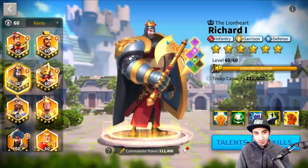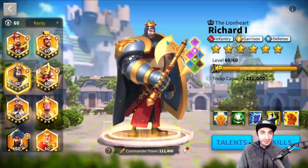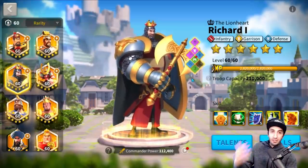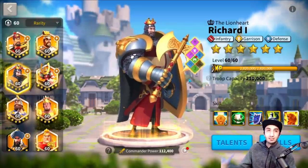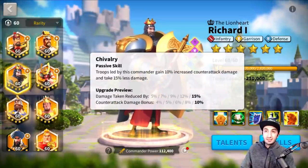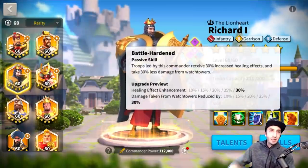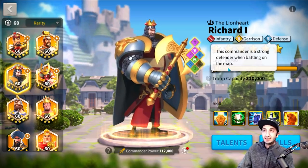Infantry in general tend to be the tankier marches in the game. Their primary thing is defense more than damage and attack. Richard I is a proper infantry commander whose primary skills focus on defense, a lot of healing, damage reductions, damage taken reduced, counterattack, and defense. He also has a little attack boost, but his primary thing is tanking, defending, and holding on for dear life. That is why he's a defense commander.